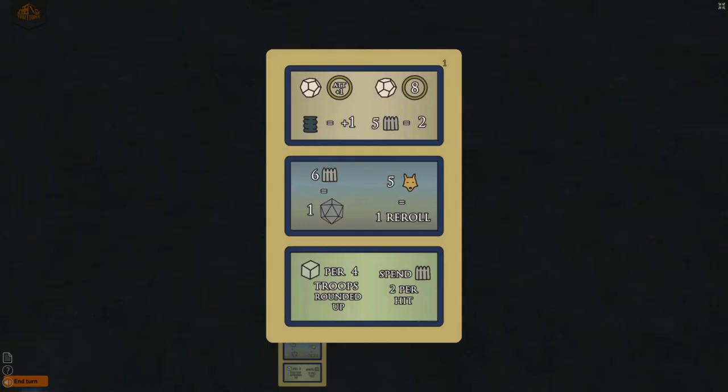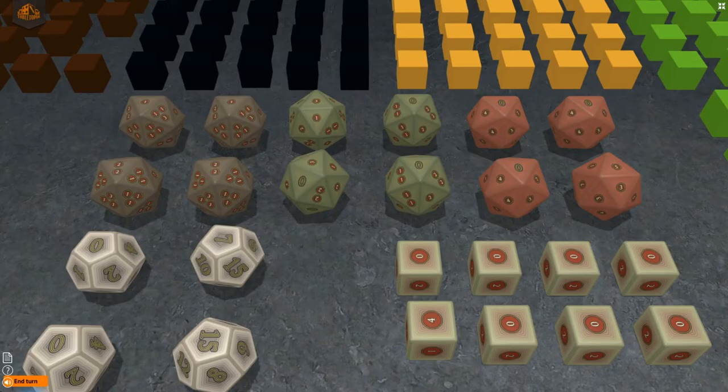The combat cards have three sections. The top section is the aerial section, which uses the 12-sided dice and applies to aerial combat. The middle section uses 20-sided dice and applies to ships, submarines, and guns. The section at the bottom uses the 6-sided dice and applies to troops and tanks. There are three types of 20-sided dice. The green dice is the basic dice used for guns, ships, and submarines. The brown and red 20-sided dice are the scatter dice and the focus dice.